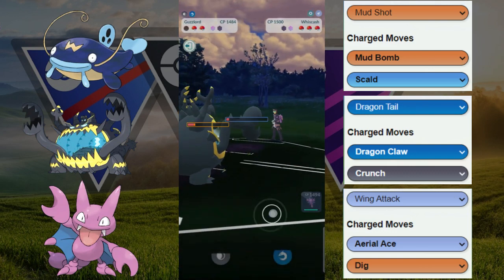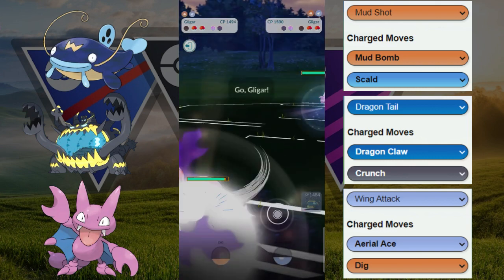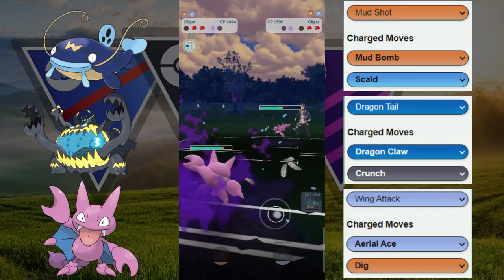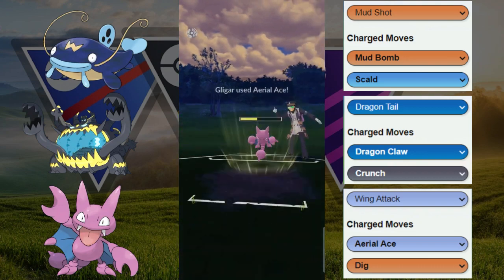We're going to go for the Dragon Claw right there and they actually switch out into the Skarmory, but we are able to farm down the Skarmory. Now they're in big trouble because whatever comes back in is going to be switch locked. They actually have their own Gligar. Our Shadow Gligar has a slight advantage. I think we had a little bit of an energy advantage right there.